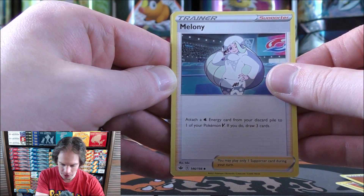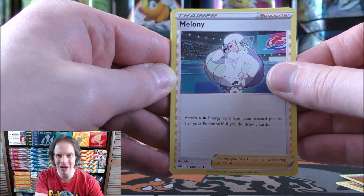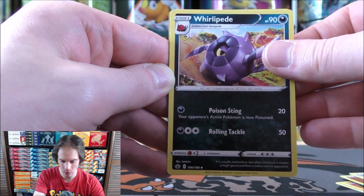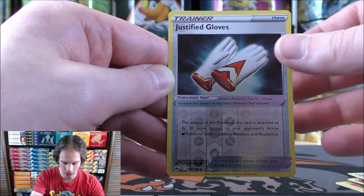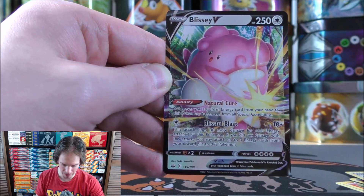Melanie: attach a Water Energy card from your discard pile to one of your Pokemon V; if you do, draw three cards. Similar in a slight sense to Welder for Fire-type Energy. Whirlipede, Swoobat, reverse holo of a Justified Gloves — uncommon. Final card would be another Pokemon V, this time a Blissey.